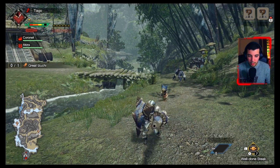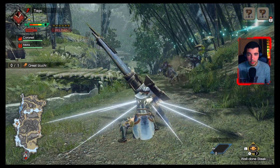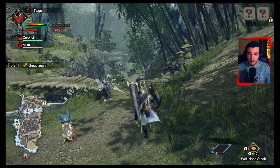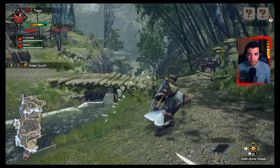In terms of Silkbind moves: left trigger and A gives you a guard that also regenerates sharpness. This is really important because every time you fire a shell, sharpness gets depleted, so this is a good move to balance that out.